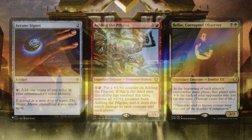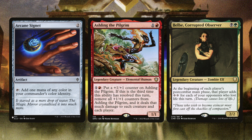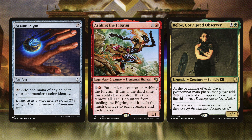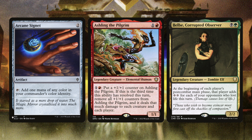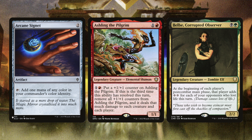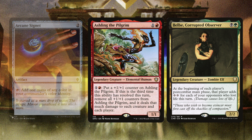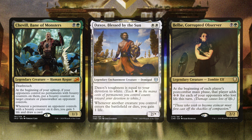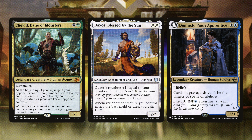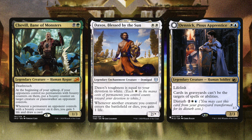Moving on to the two-drops: Arcane Signet, Ashling the Pilgrim, and Babel Corrupted Observer. Arcane Signet is a no-brainer for mana fixing. Ashling the Pilgrim lets you build up counters and then take them off to do a board wipe — which won't hurt your board because everything has indestructible. Babel Corrupted Observer is great for casting spells and getting out more creatures.